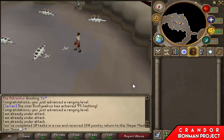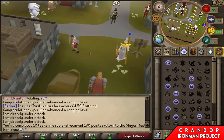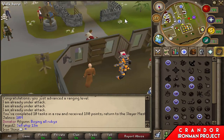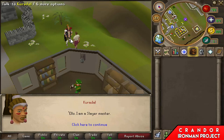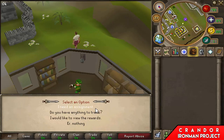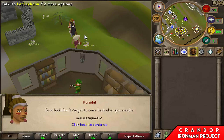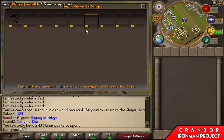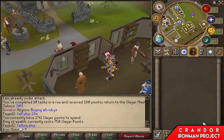That is 10 tasks in a row completed with an extra 180 bonus points. Still can't get that ring of wealth yet but we're close. I'm going to go double check how many points we've got - still level 79. I'm going to move on to hard tasks now. We have 293 slayer points - still far off that ring of wealth, but let's go and grind out this slayer task.